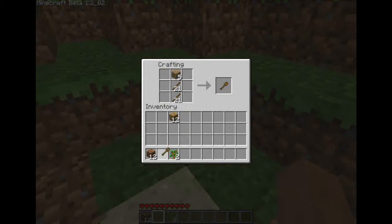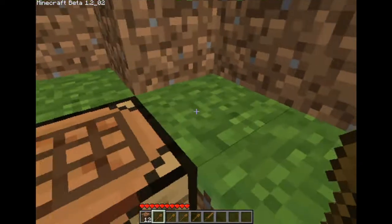Two sticks and then a wood on top equals a shovel. What shovels are good for is they dig through dirt really easily, and you're gonna wanna collect dirt to build the walls of your first house to survive the night. I made a sword also.